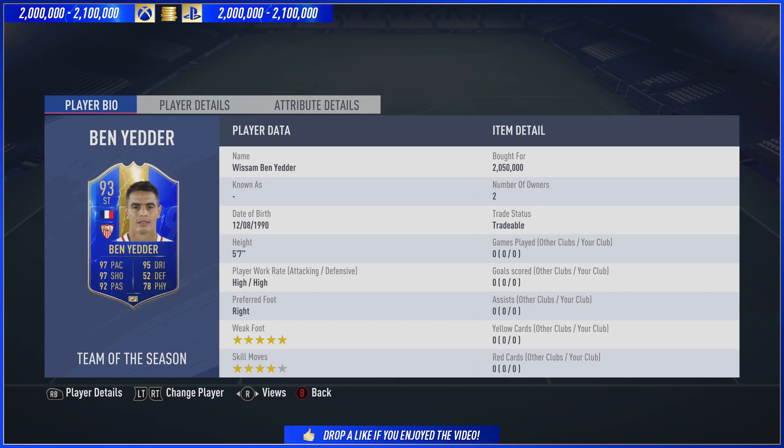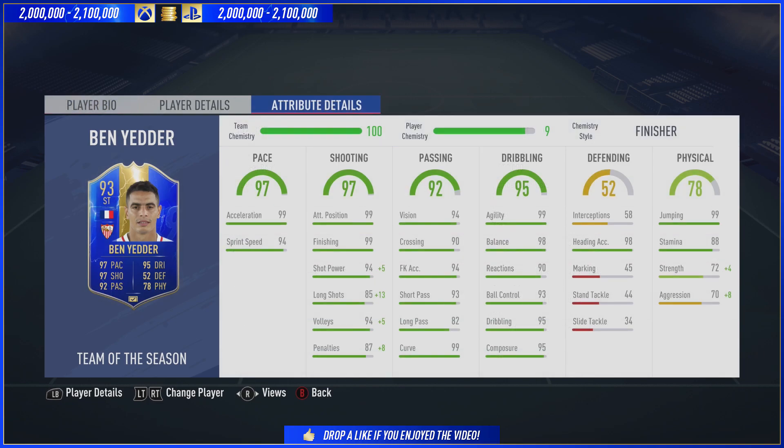4-star skills — I love that about the card. But most importantly, a 5-star weak foot. He is quite small at 5'7" and he does have high-to-high work rates.